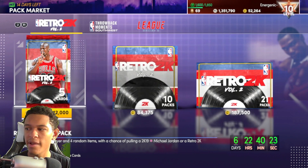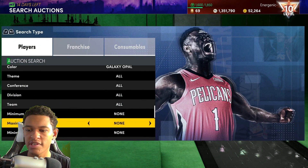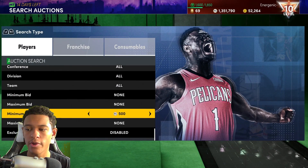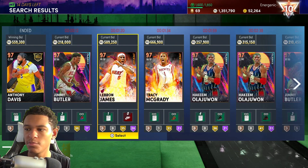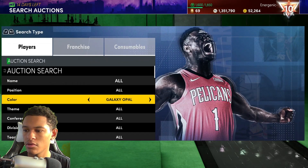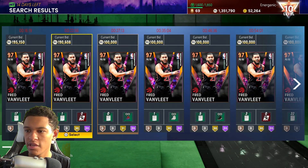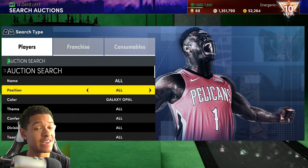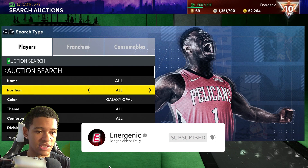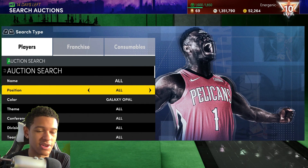Lastly, for Galaxy Opal Michael Jordan, it's very straightforward — just use the galaxy opal filter. This still works since there are no galaxy opal buy nows yet. The cheapest galaxy opal is Fred VanVleet going for over 200k MT, so good luck on these filters. Let me know if you get anything in the comments, and if you're new, subscribe. Peace out.